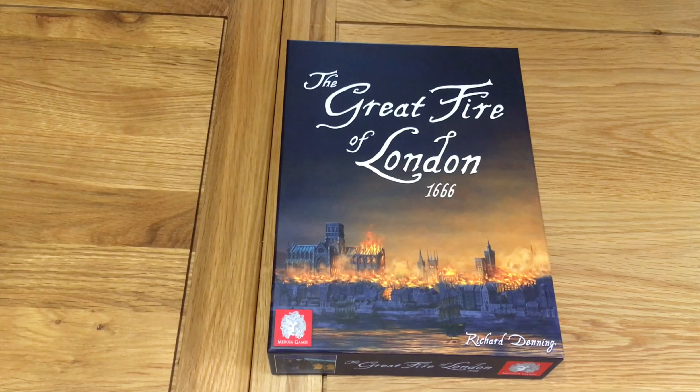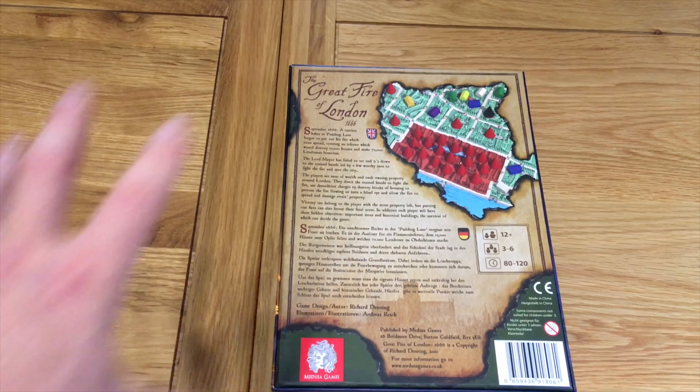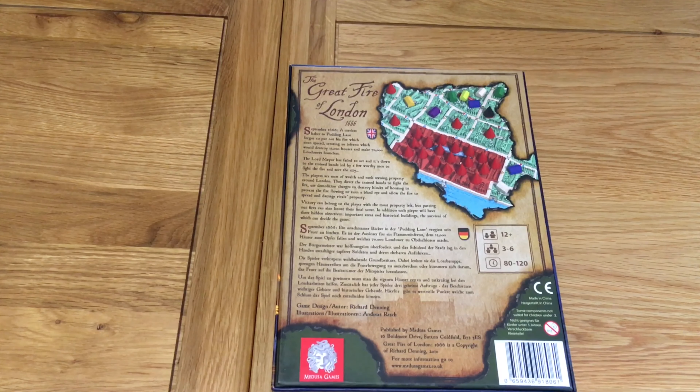Lovely piece of artwork at the front showing St Paul's Cathedral — the old St Paul's Cathedral before it was redesigned by Christopher Wren — and the dock front in flames with the fire at its height. Flipping the back over, full colour artwork gives a snapshot of the board. It's in English and German with a brief synopsis: you are wealthy London landowners trying to contain the fire while maximising your advantage from it — which actually happened. Ages 12 plus, 3 to 6 players, 80 to 120 minutes. Artwork is by Andreas Resch, designed by Richard Denning, published by Medusa Games.